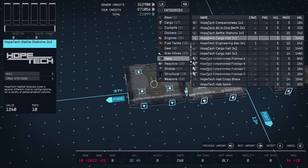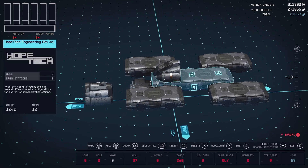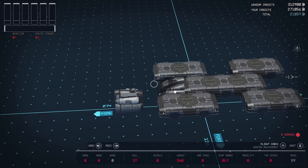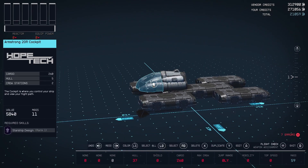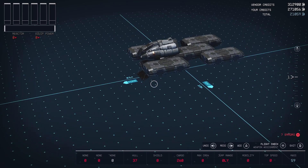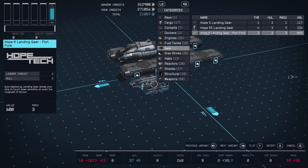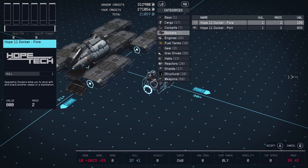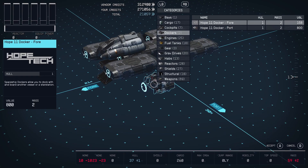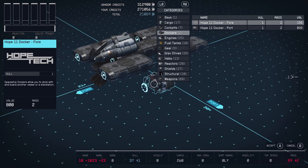I need that fuselage — this one. I'll slide that guy forward. Let's go back to our dockers. Now I've got the side docker or the four docker. That's a tough one. I've never done the side docker before, so I'm tempted to do that one. I've done the four docker on a couple of different builds.